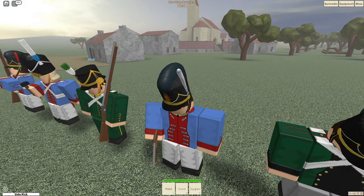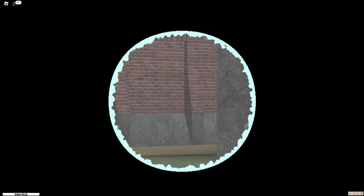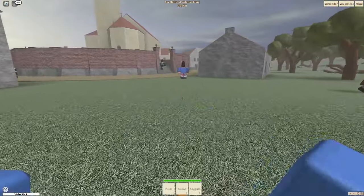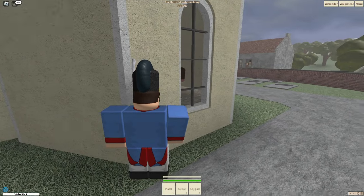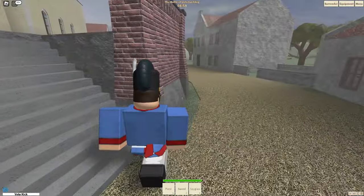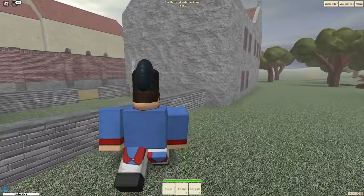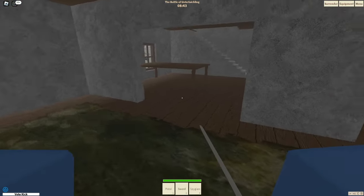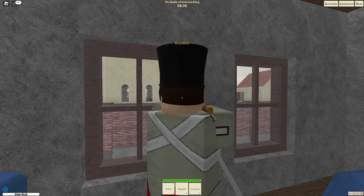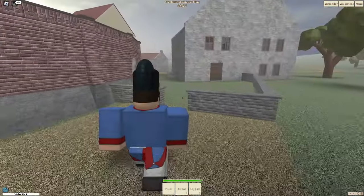I have a pistol now — that's actually really good. I have the spyglass as well, so I can see farther. This is the officer class. I can see one guy right there. We've got to flank around somehow — I'm going to try to get that one guy in the building. This person knows I'm here. We got him. We're able to get one. Let's flank around again.